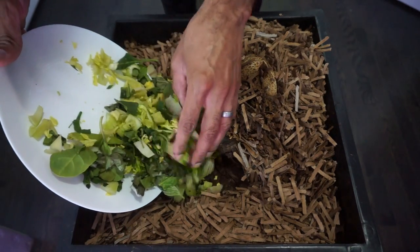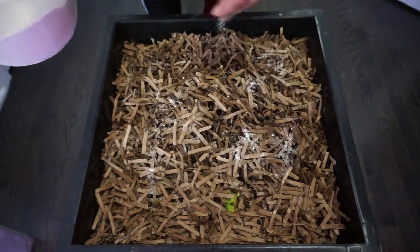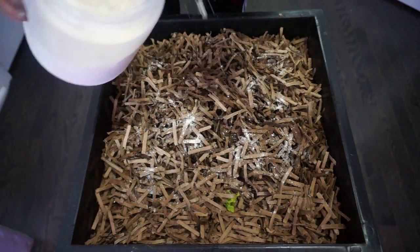Next, feed your worms food scraps, especially greens such as broccoli and kale, and then sprinkle a light layer of worm feed on top. Repeat every two to three days.